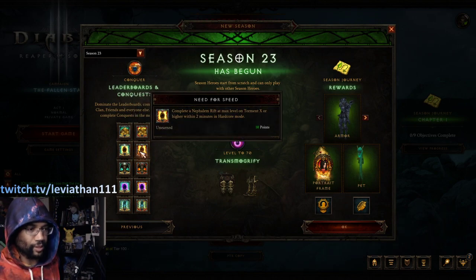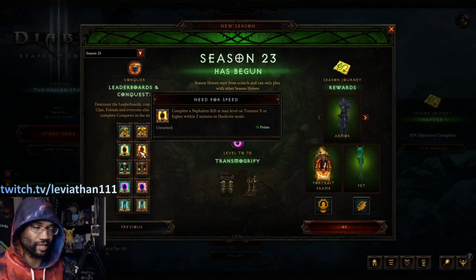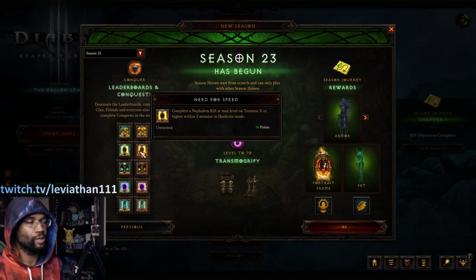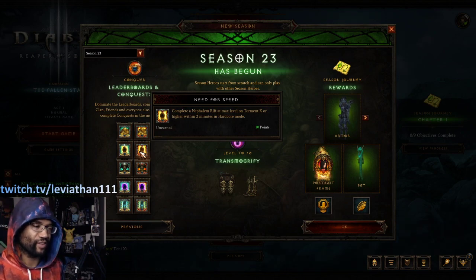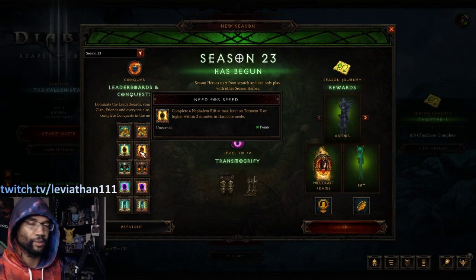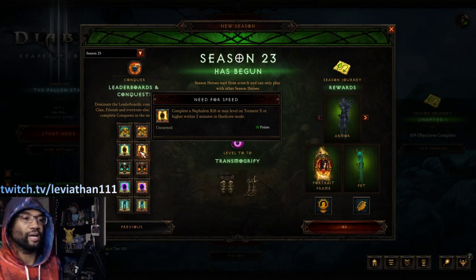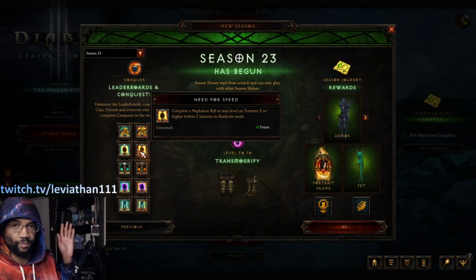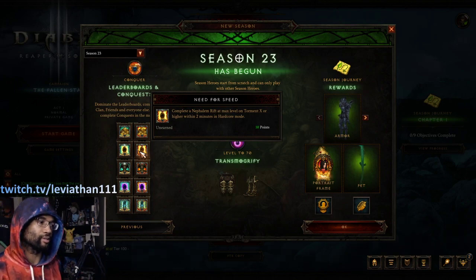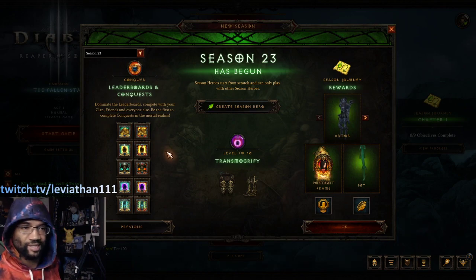Need for Speed — or Speed Demon — is a two-minute rift clear on Torment 10 while at max level. Obviously there are builds that clear T16 rifts in under two minutes, but at the beginning of the season you only need to hit that minimum of T10 at level 70 and do it in under two minutes. For this you want to group, go ham, leave all drops on the ground, clear as fast as you can picking up all orbs from elites. Have somebody go back to town as soon as the boss is spawning, have the last people kill the boss, then immediately close the rift — that is when the timer stops. Also worth noting: the timer starts as soon as you can enter the rift, so hop in right away. Nice open rifts with lots of elites — battlefields, cemeteries — are ideal.